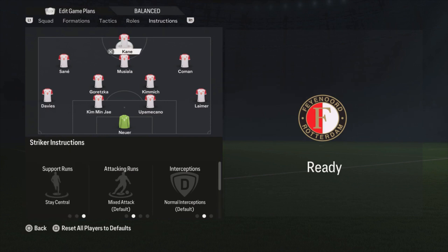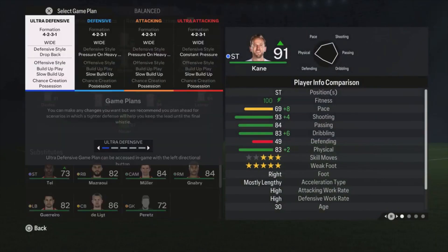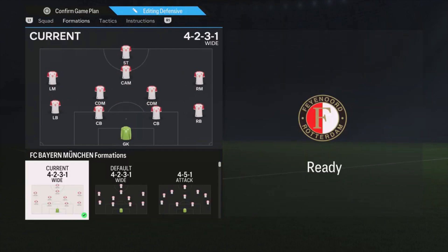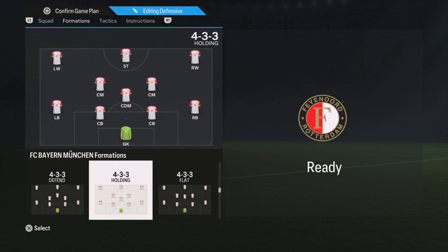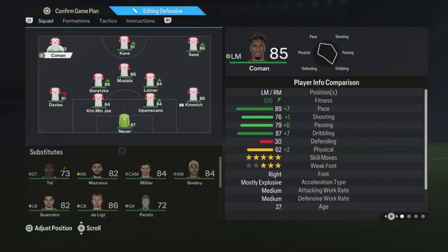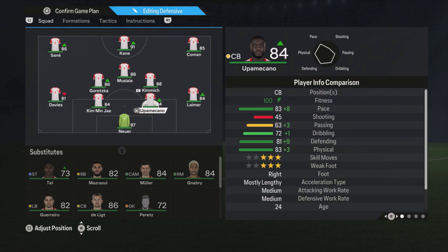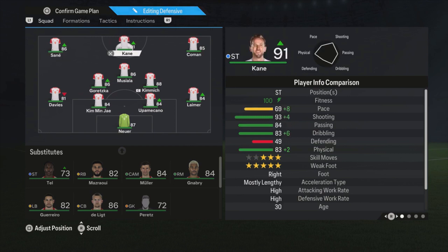That's it for the balanced formation. Now let's go to the more defensive formation — the 4-3-3 defending. The lineup is almost the same as the balanced one. Defense is the same. Kimmich and Goretzka are the central defensive midfielders, Musiala is the central midfielder, Koeman on the right, Sané on the left, and Kane is the striker.